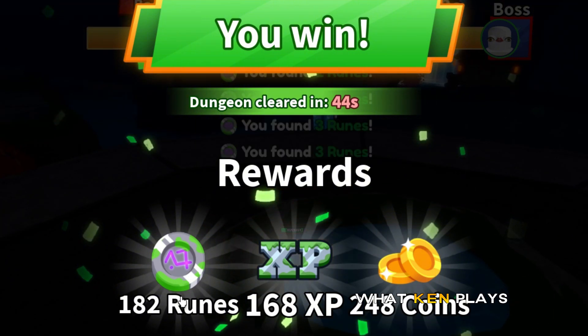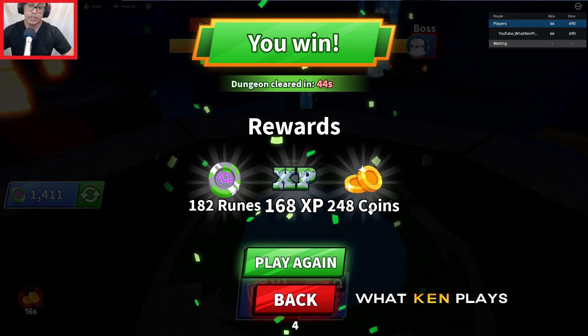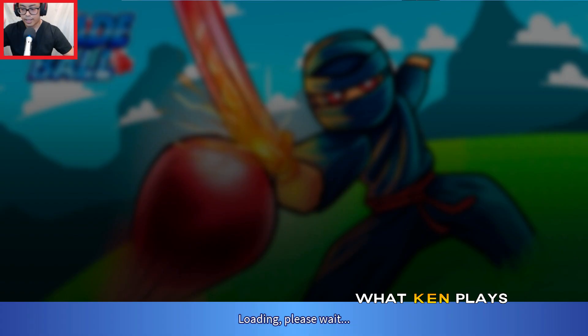We got 182 runes, 168 XP, 248 coins. These rewards were decent this time. So immediately hit play again — make sure you do this quick. You only get like 10 seconds to do it, otherwise it takes you back to the lobby and you have to redo this whole process all over again.